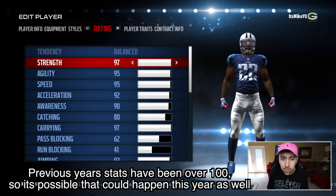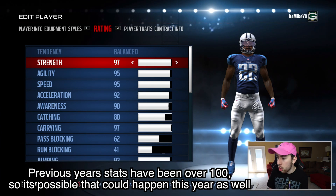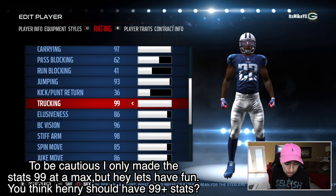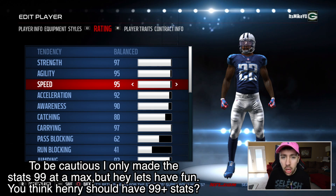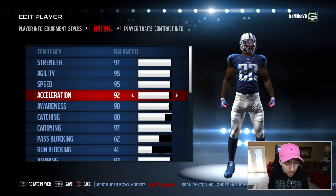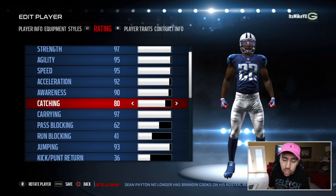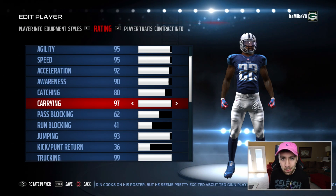Just so you guys can see what I think the rating should be, I'll show you what I increased and what I kept the same. Some of the main things I increased: I made his strength ridiculously high — strength and trucking are two very important statistics. I put his strength up to 97 and his trucking at 99. I put his speed up to 95, and if I'm able to go higher I would, but 95 is a good base. I also increased his acceleration up to 92. His catching was like in the 50s, which is a no-no — we have to have that at least an 80. And I put his carrying up to 97 so that hopefully he doesn't fumble a lot.